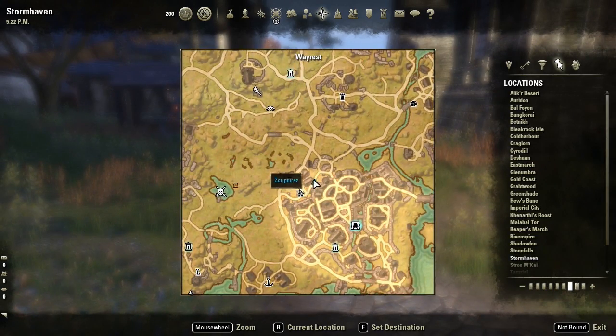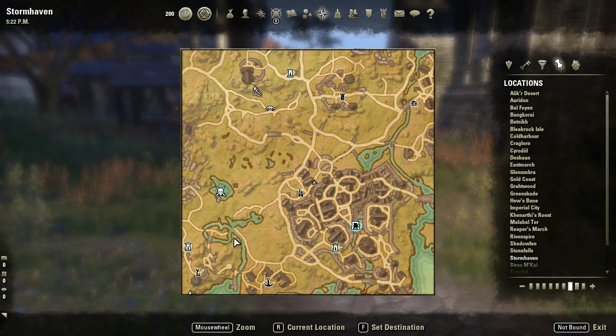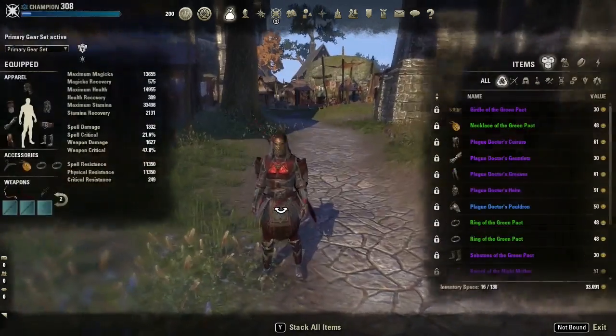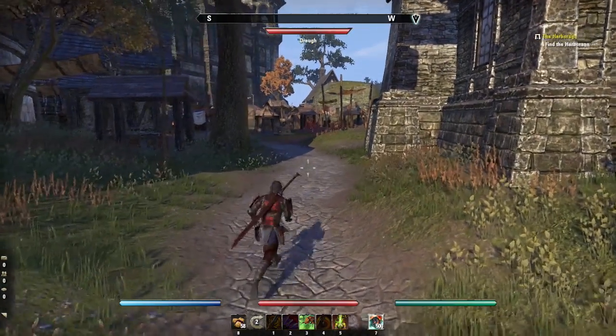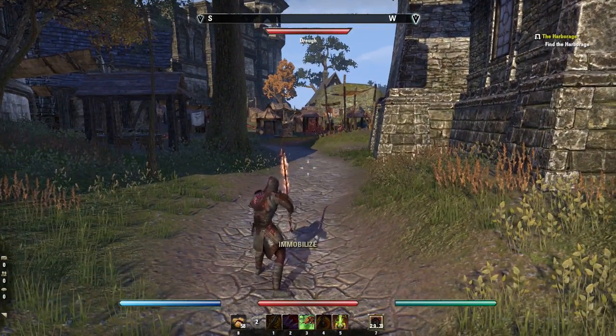I am right up in this top corner, fighting all these mobs over here and then working my way out. It's basically just working around in a circle, killing as many mobs as possible, just to stay in wolf form as long as possible. Alright, let's get transformed — let's turn to the wolf.